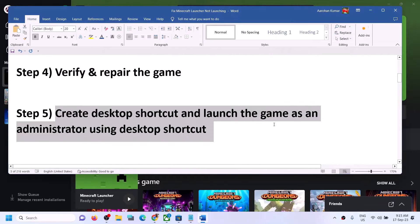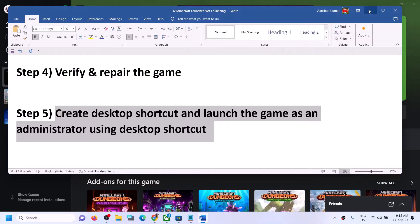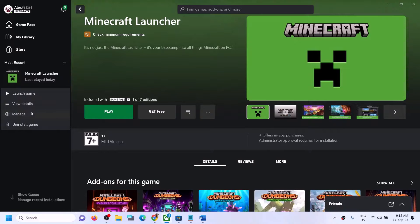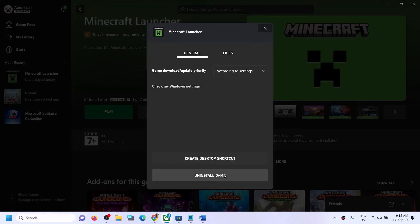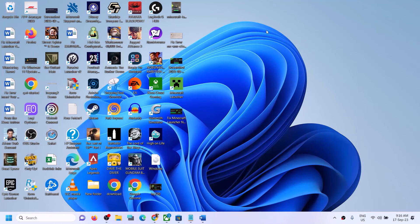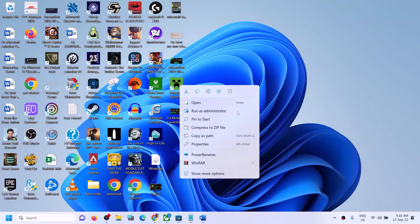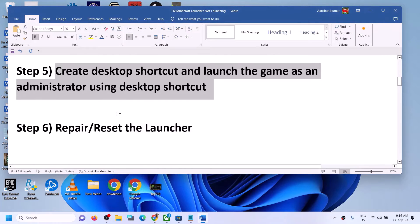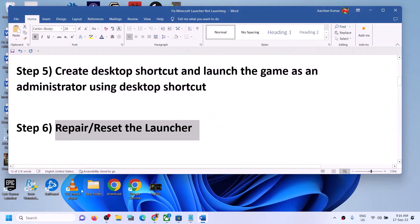The next step is to create a desktop shortcut and launch the game as an administrator. In the Xbox app, right-click on Minecraft Launcher, click on Manage, then under General click on Create Desktop Shortcut. Go to the desktop, right-click the shortcut, and click Run as Administrator. Check if it launches.